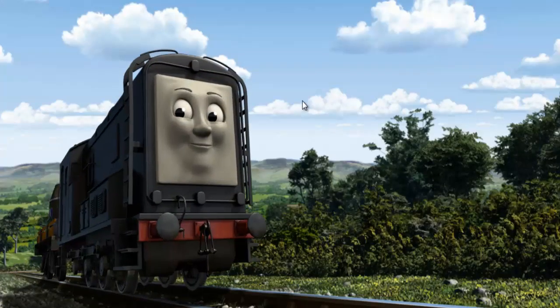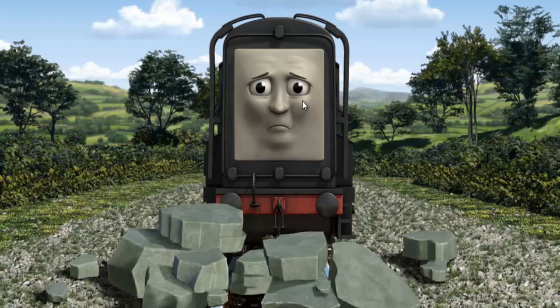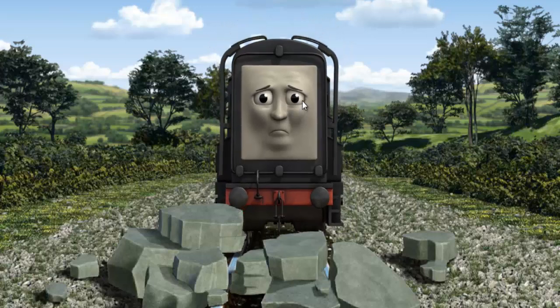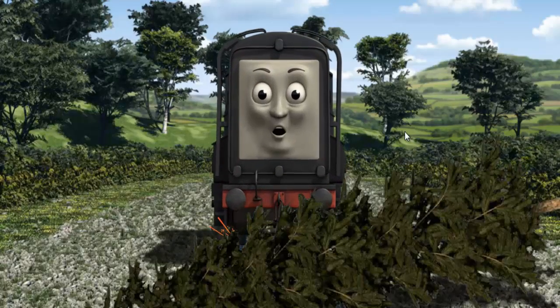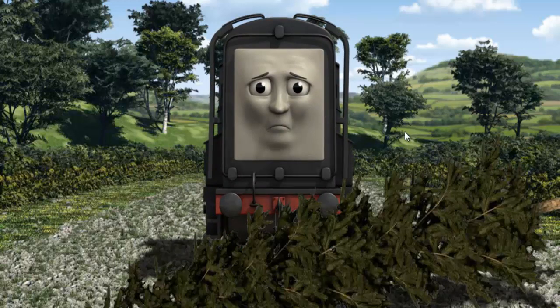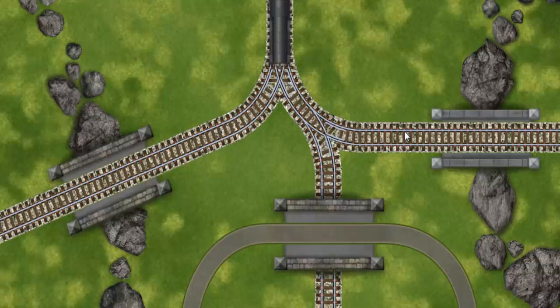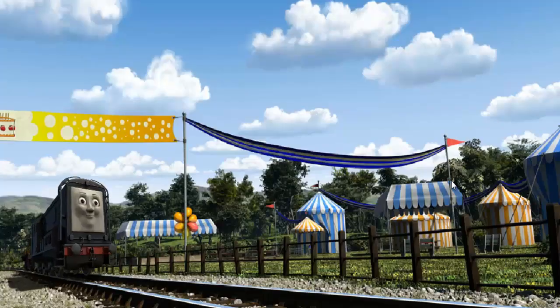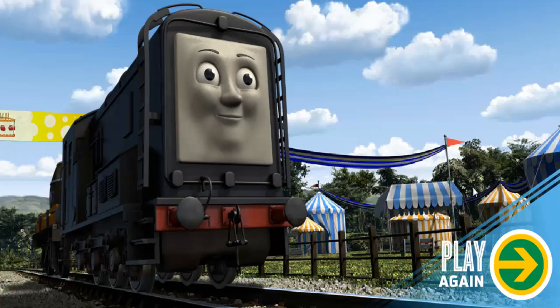Diesel set out for the fair. Suddenly Diesel had to stop. He needed to go a different way. Find the track that goes under the road. Diesel was on the wrong track. He needed to go a different way. Show Diesel the track that goes under the road. Let's go! Diesel arrived proudly at the fair. With your help, he was right on time. Play again.